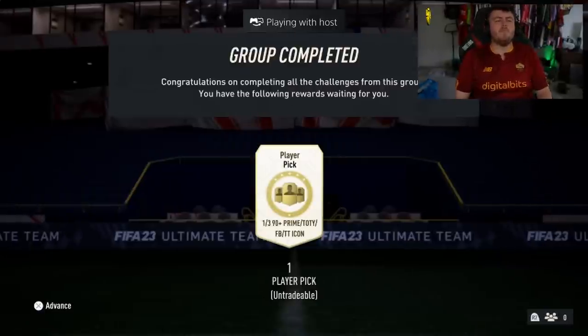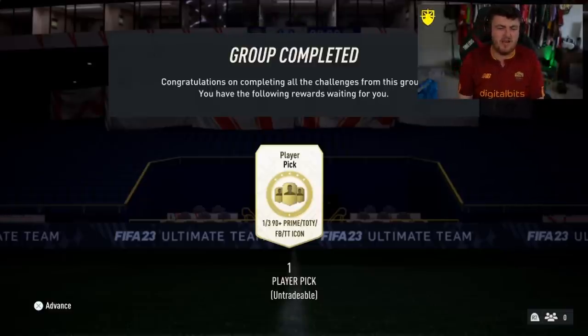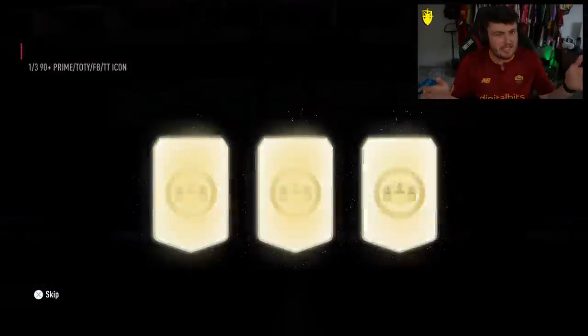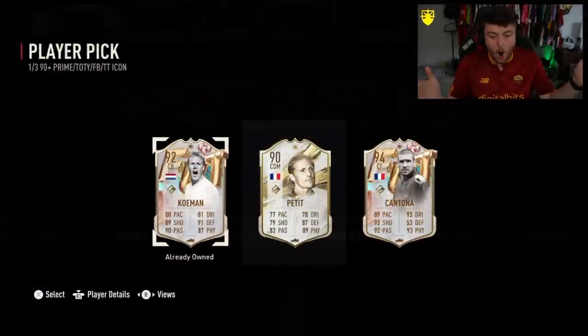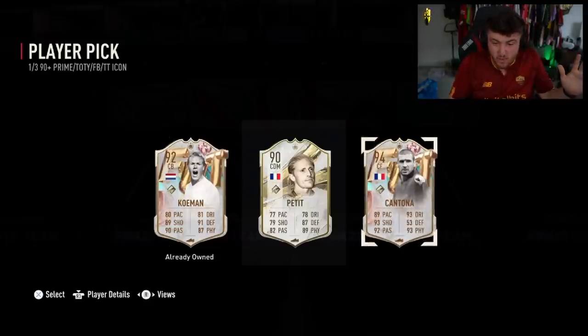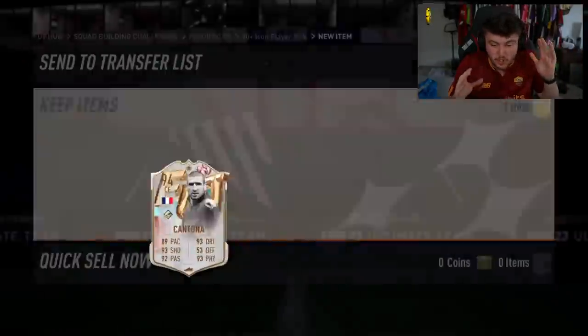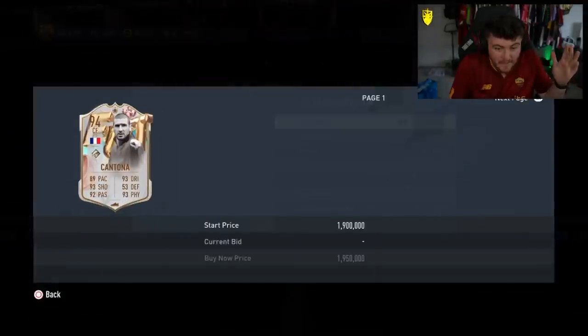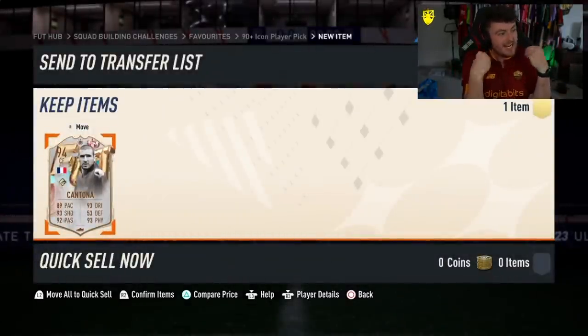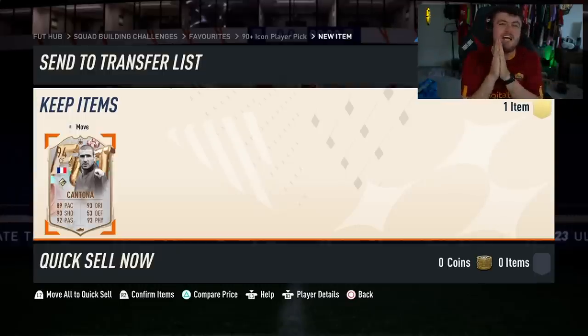We have a 90-plus icon player pick from Wesley to end today's video. If you guys have enjoyed, make sure to leave a like down below and subscribe if you're new around here. He wants Cruyff — it's not a huge ask. These are insane this week — absolutely ridiculous, super juiced, the odds are ridiculous. Foot Birthday Cantona is worth about a million coins — five star, five star. I'm going Italian because I'm wearing the Roma shirt. Mamma mia, what an amazing pack pull. Thank you for watching — see you later.